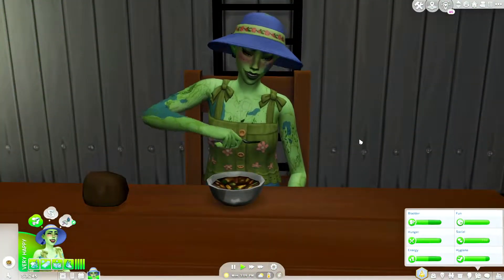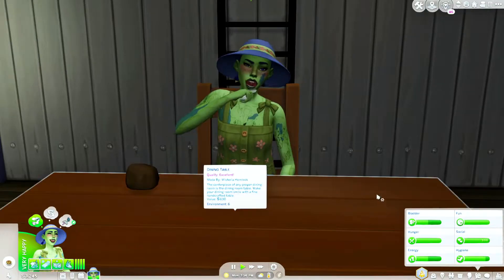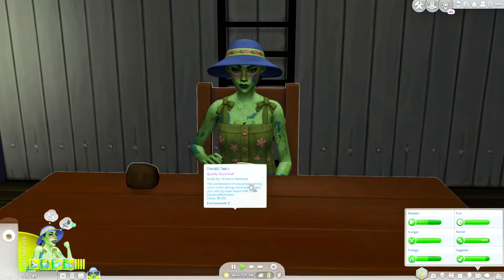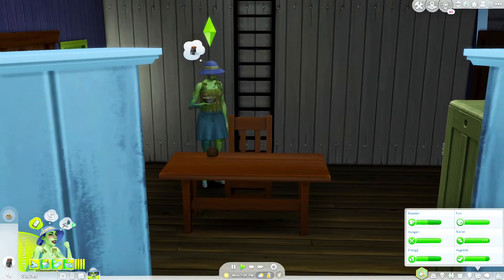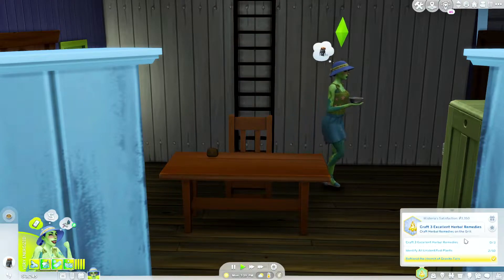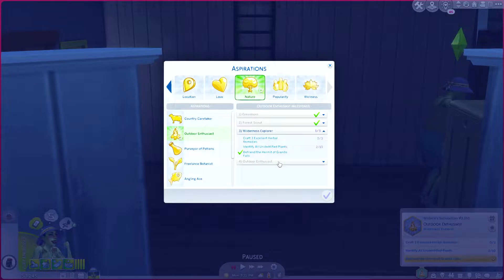Hi frolicking friends and welcome back to my channel for another episode of the Poison Garden Legacy. Wisteria is back from her trip — she finally friended the hermit of Granite Falls, pushing her into part three of her outdoor enthusiast aspiration.